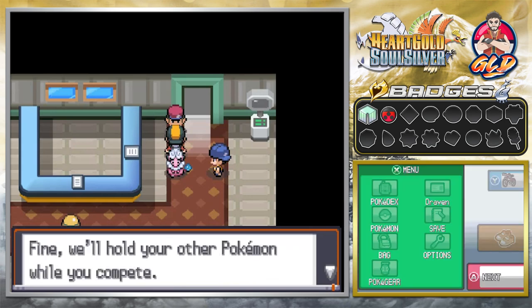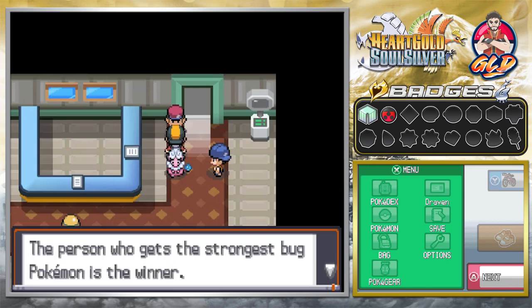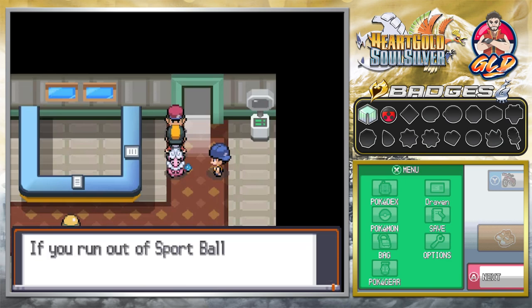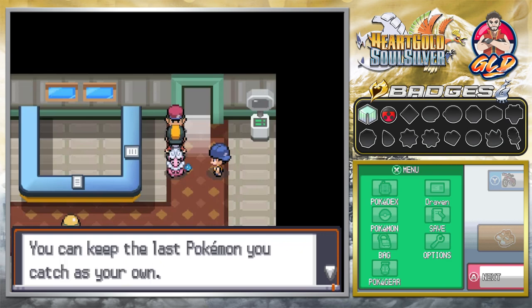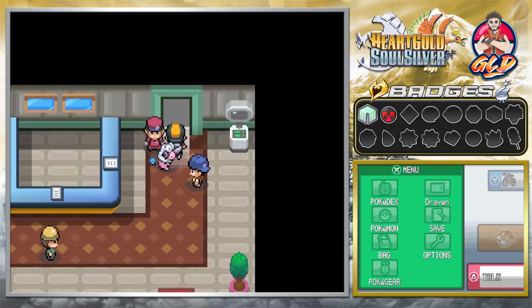Yes, Fluff Volt. We did equip it with the Shell Bell because you can't use any heal status items except for Berries. So yeah, we're gonna be doing that. Fine! We'll hold your other Pokemon while you compete. Draven's Pokemon were left with the contest helper. Here are the sport balls for the contest — we received 20 balls. The person who gets the strongest Bug Pokemon is the winner. You have 20 minutes. If you run out of sport balls, you're done. You can keep the last Pokemon you catch as your own.